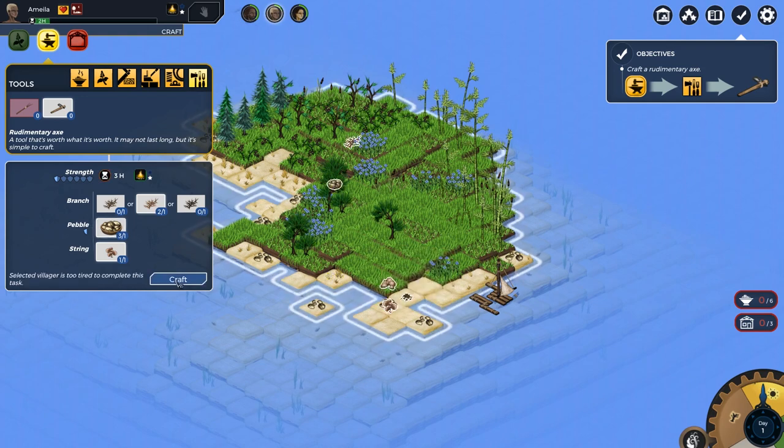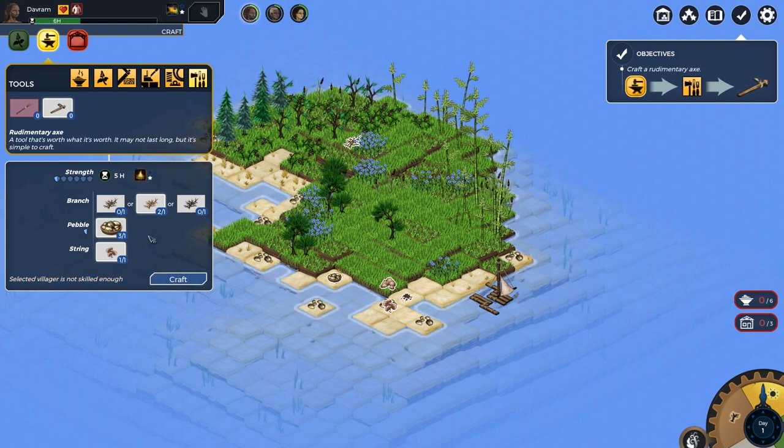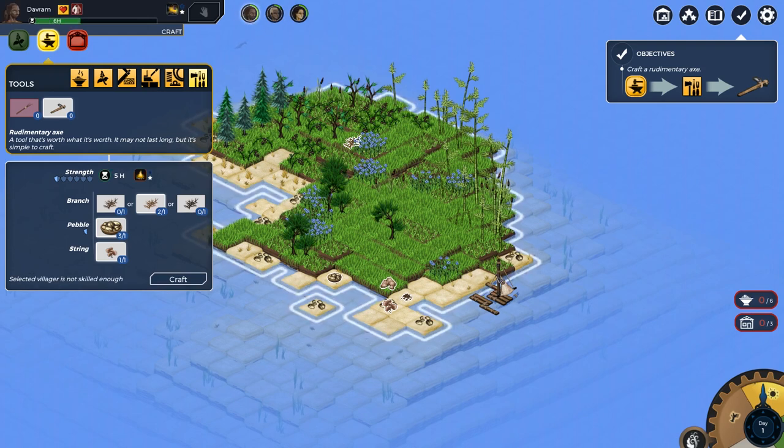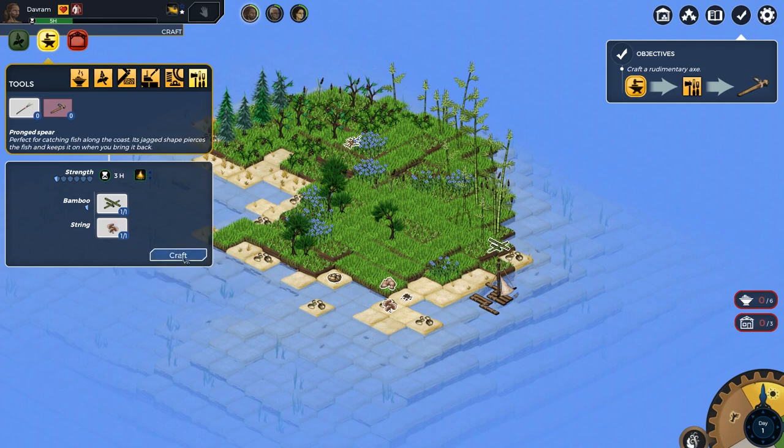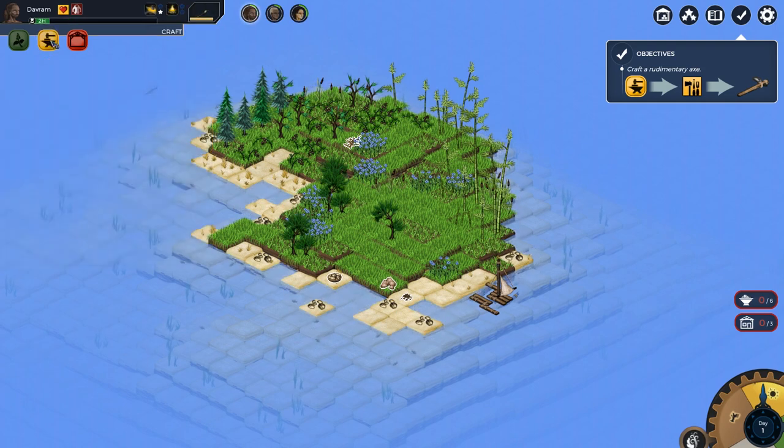We can get branches from the little trees, and pebbles from those rocks. Craft the axe - you're too tired. Davram - not skilled enough. Is Awina skilled enough? No. So we can't do that today. We need some food as well. String takes three hours to craft. Let's have the right character do it and then take turns fishing.